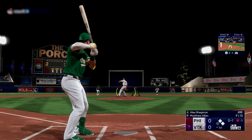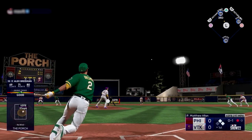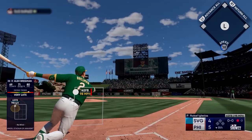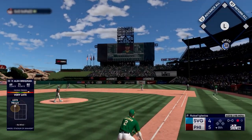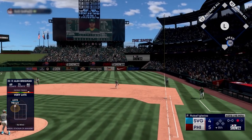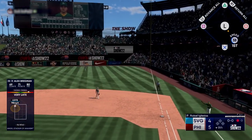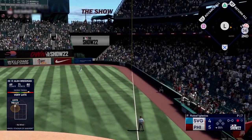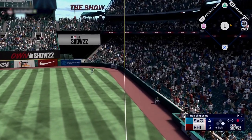First, you can control base runners by aiming the left stick at the player on the base path. For a runner on first, aim it at where he's at and the game will tell you when you've done so by having it highlighted. From here you can tell him to advance another base by tapping on the next base in his path.